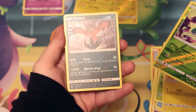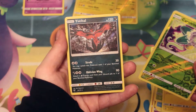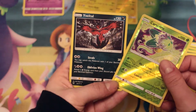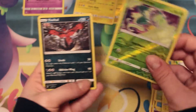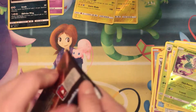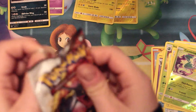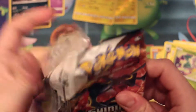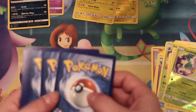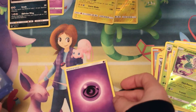Yveltal, I think, is one of the ones we didn't have from before. That's the one with Oblivion Wing that does 90 damage when you attach an energy card from the discard pile. But it costs two energies — two more energy than the other one does. That's still nice. But if it tapped Q energy it would be better. Yeah, it's like Q energy.